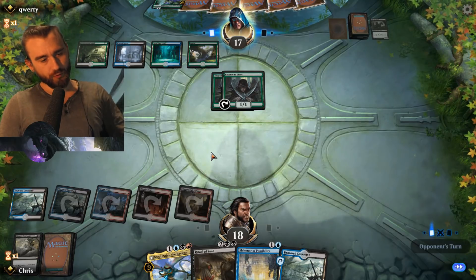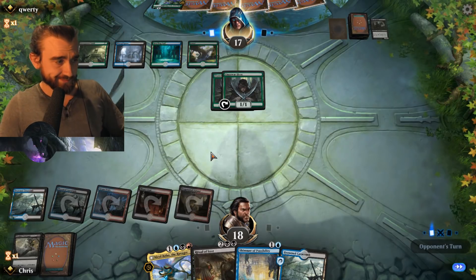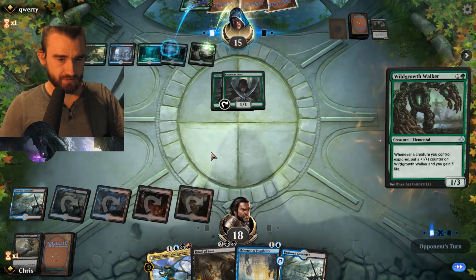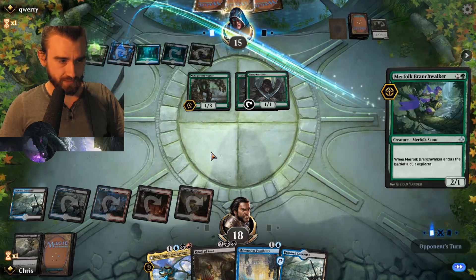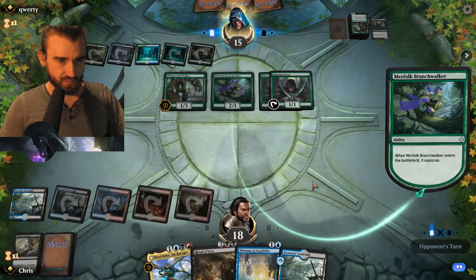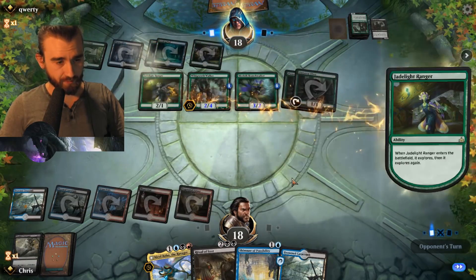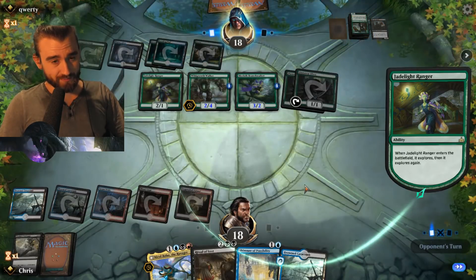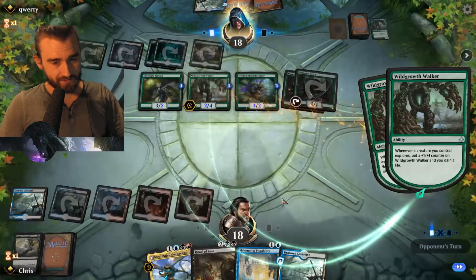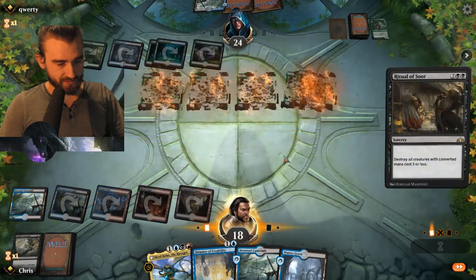Vivian has already replaced herself but we can Ritual of Soot, maybe clear the board. If he goes for all the Explored Orcs — he might have a Carnage Tyrant, then he'll be in trouble. Wild Growth Walker and an Explored Orc — well that's perfect setup. Oh, I'm super happy about seeing this — this is called overextending. This is a guy with his pants down. Skaboosh! Can I — no I can't. Okay, I'll pay the two. Sure, I'll pay.